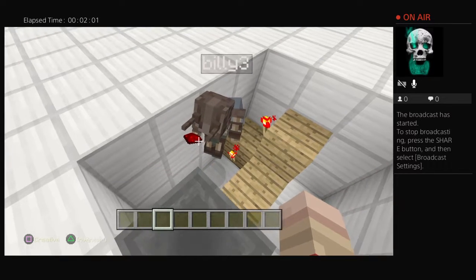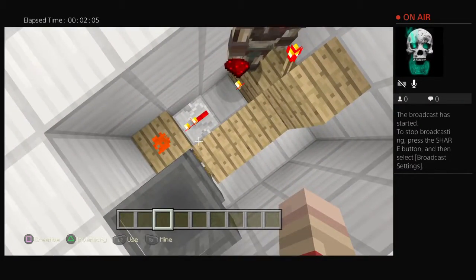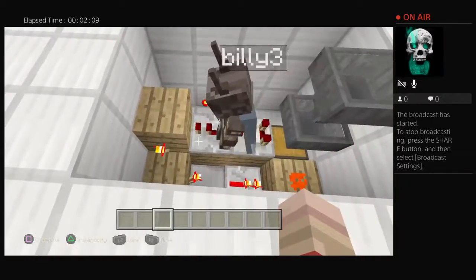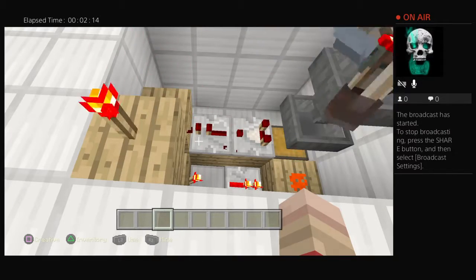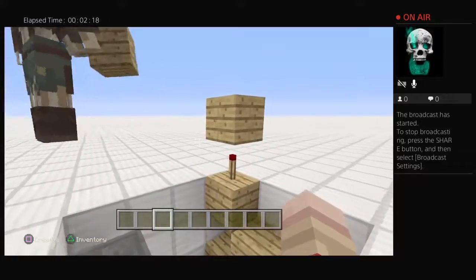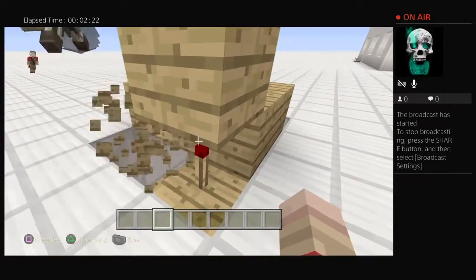Now you're going to get a redstone repeater and a comparator. You put a block like that, then go like that, put a redstone comparator, go like that, then go like that, go like that, and then like this. This redstone torch is not lit up.